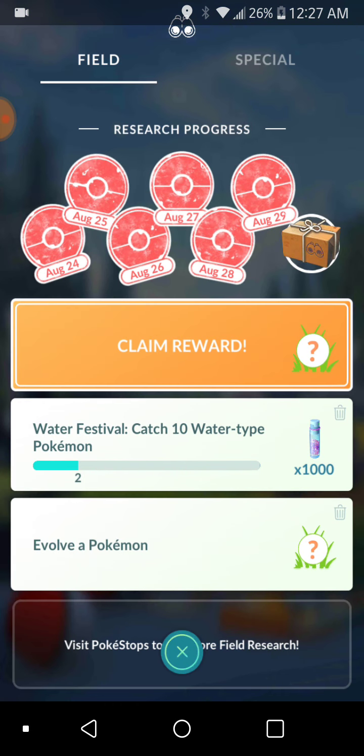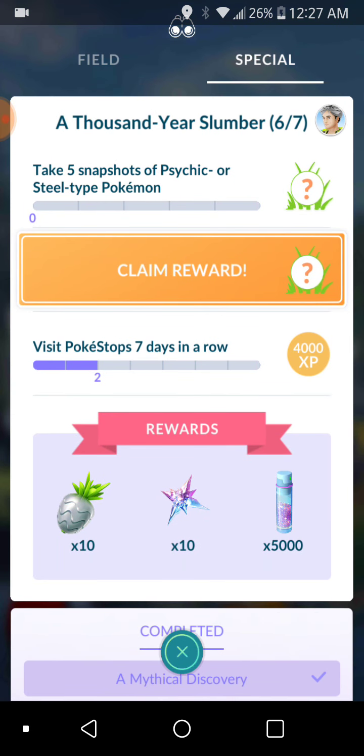Also a current event is the Jirachi research — 'A Thousand Year Slumber' — this is how far I am right now. I haven't taken any of the snapshots, and today Friday will be my third day once I spin a stop. The other task was three curveball excellent throws, which was a little rough but I got it. Then we get to the 7th page — right now I'm on the 6th page. Once you get 7 days in a row, we still don't know what that is yet because 7 days haven't passed since the Jirachi research came.